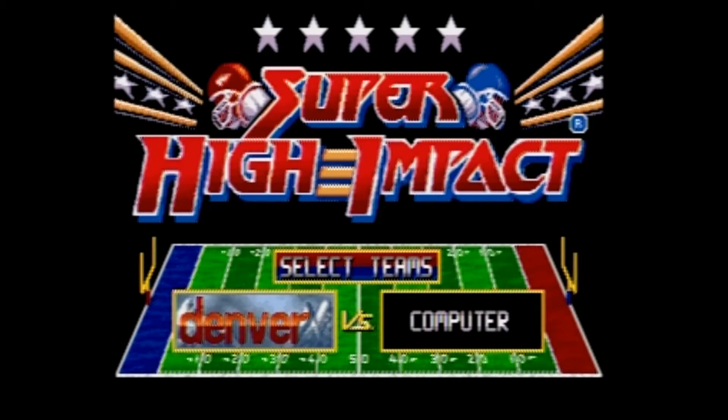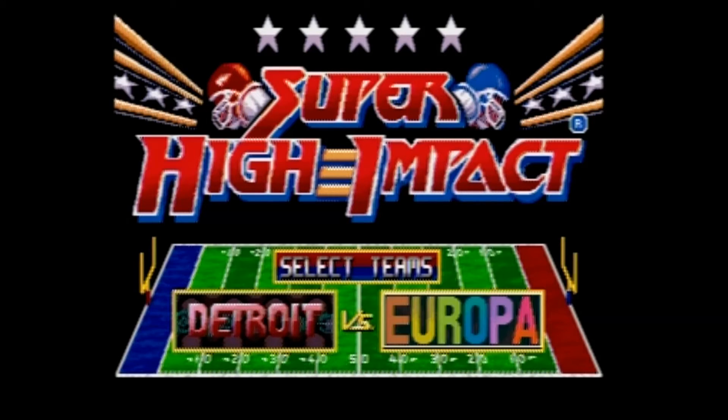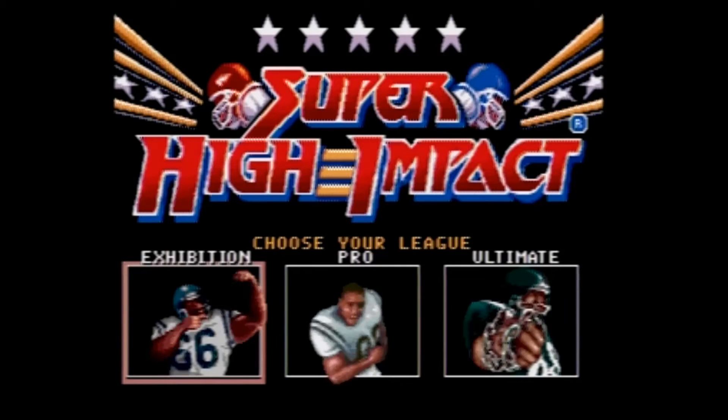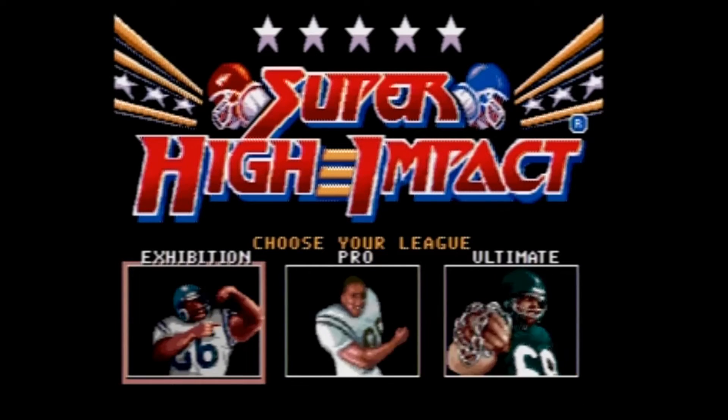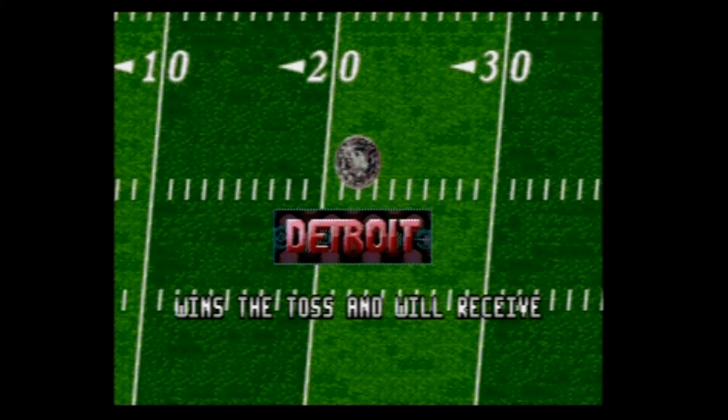Super High Impact is a fast-paced, over-the-top football game that is full of attitude. In the game, you can select one of three difficulties and one of a small handful of teams. Most are based in U.S. cities like Chicago or L.A., but there's also a team based on Europe and Africa. However, all the teams are pretty much equal and just have different colored uniforms. Once selected, you play a single game of football — there is no season or playoff mode.